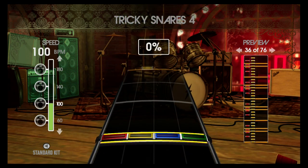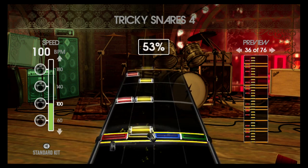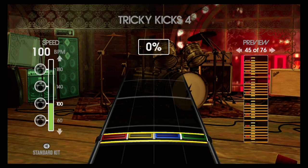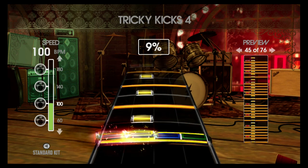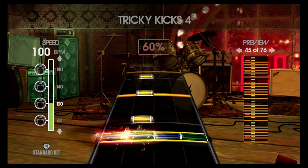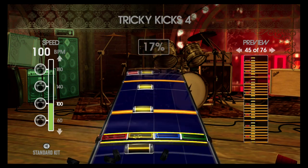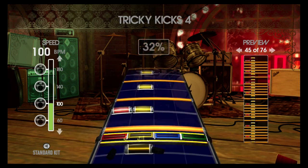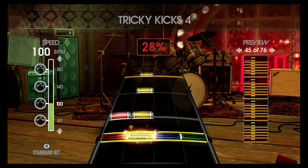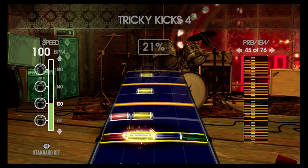The first one I really had difficulty with was Tricky Kicks 4, where it's a snare and cymbal hit, then a kick drum, then another snare hit. That alternating stuff is really hard, especially for me, to separate my hands and feet — which you really have to do as a drummer, because the bass drum is typically offbeat. I didn't do any practice beforehand; I just put it on 100 BPM and kept trying until I eventually got it.